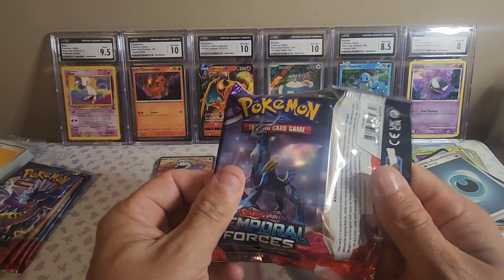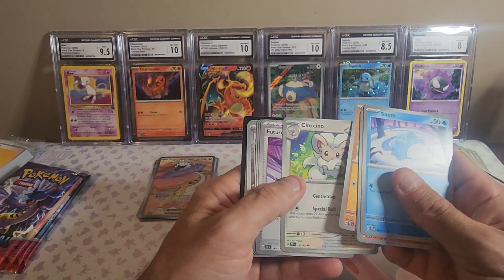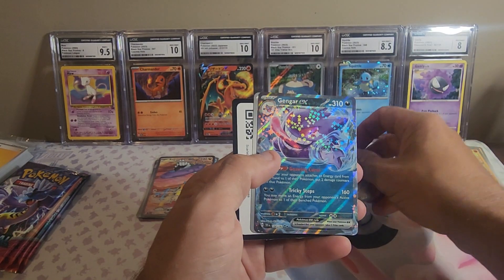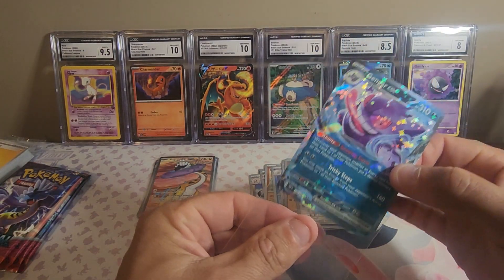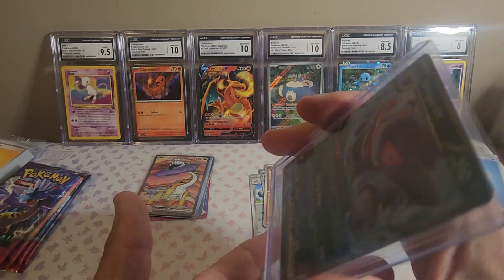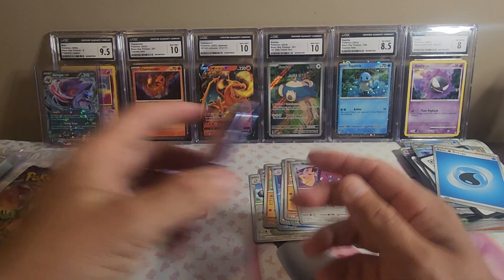Putting this Raging Bolt in a plastic sleeve — that's an awesome card, so far my favorite card. We got a Snom, a Mudbrae, Minccino — yeah, I like that — Rockruff, Cinccino, Future Booster Energy Capsule, Great Tusk, and another Mudbrae reverse holo, Mawile reverse holo, and a Gengar EX! Now that is the best card so far. I'm gonna go ahead and top load the Gengar. Gengar is one of my favorites — awesome card.